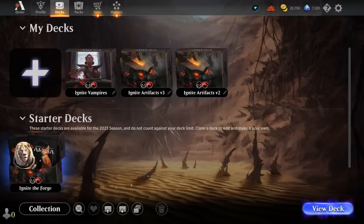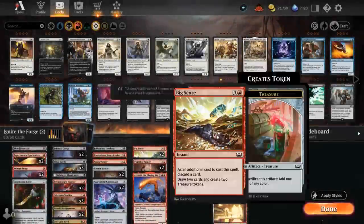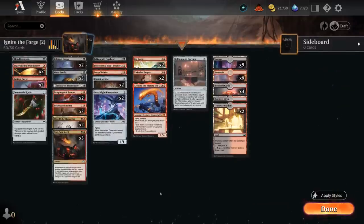Step one whenever you're upgrading a deck is to clone it so you can actually make some changes, and then we'll be changing the default format from Alchemy to Standard so we don't have to face those powerful Alchemy cards, and then it's time to upgrade the deck.